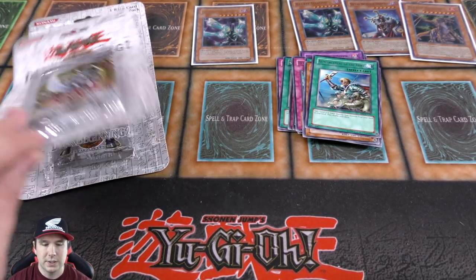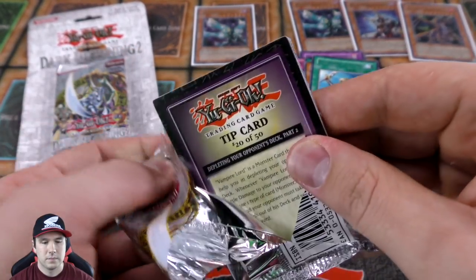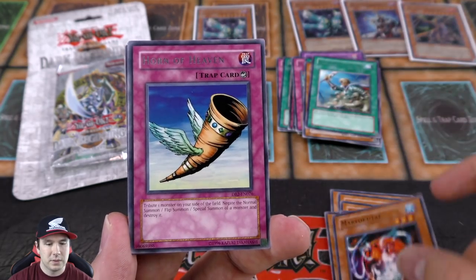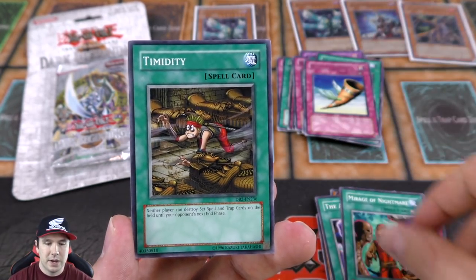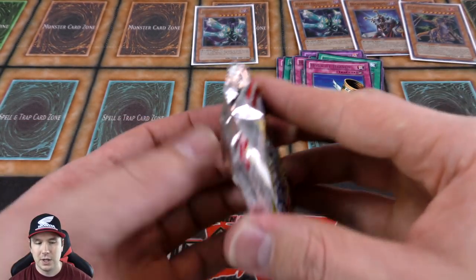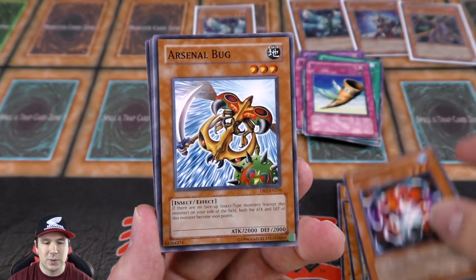Alright, on to our last two booster packs — let's see if we can end things with a foil or not. Tip card 20 of 50 — believe we already got that one. Swarm of Locusts, Dark Dust Spirit, Toon Cannon Soldier, and nice — a rare Horn of Heaven. You can tribute a monster on your side of the field to negate the summon of a monster. Another Mirage of Nightmare in there. On to our last booster pack — last chance to pull a foil. I am really happy with the four foils we've already pulled, three of them being epic ultra rares, including two Barrel Dragons.